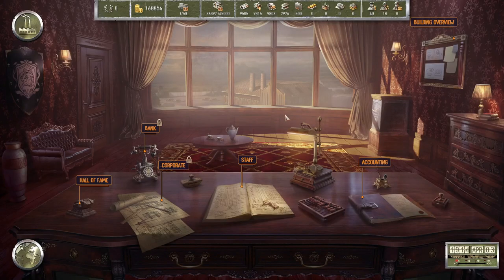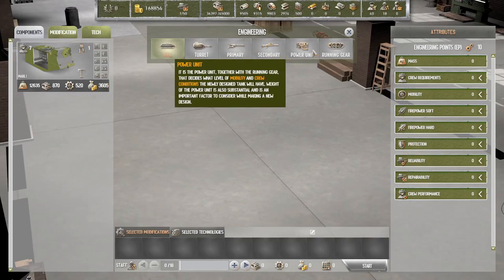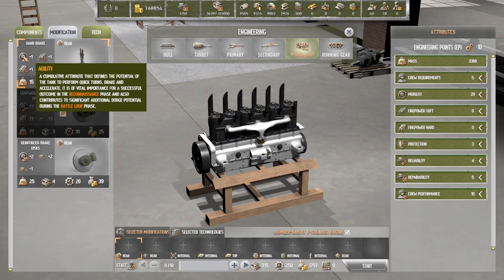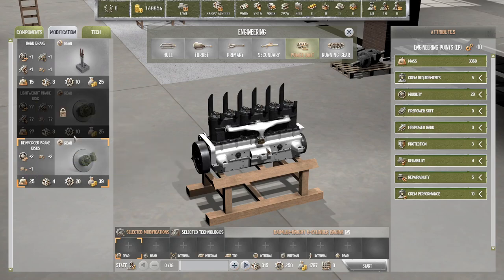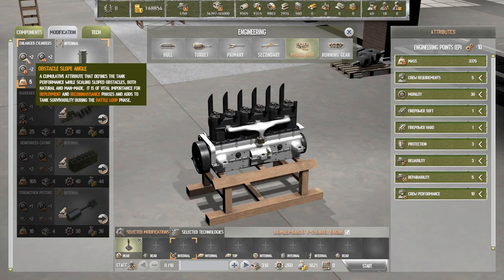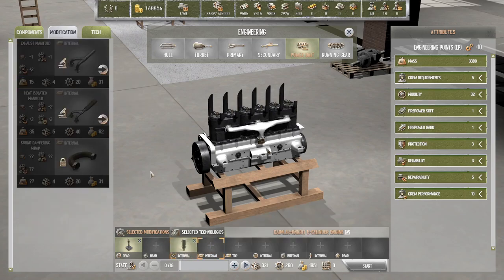We just paid our engineers — traditionally you're paid at the end of the month, so we've just started a new month. Looking at power unit modifications: agility up, soft accuracy and hard accuracy down, reliability down — but ability goes up. Enlarge cylinders: plus two to obstacle slope and step height, minus two to range. Let's try that.